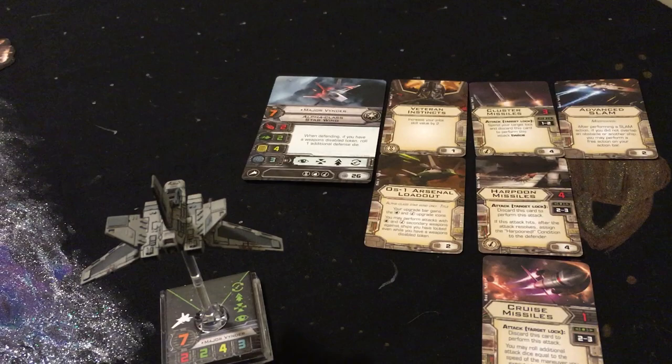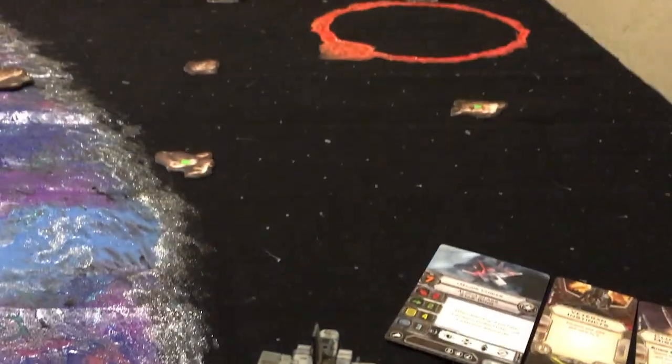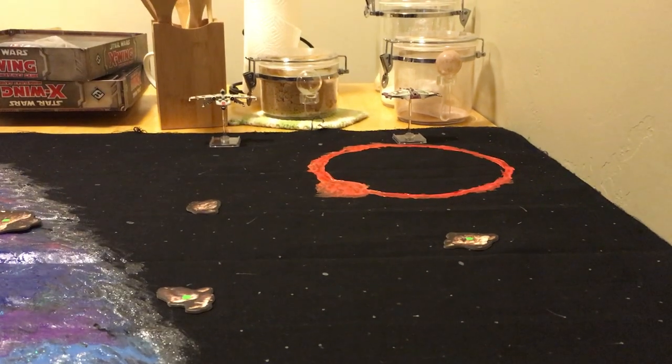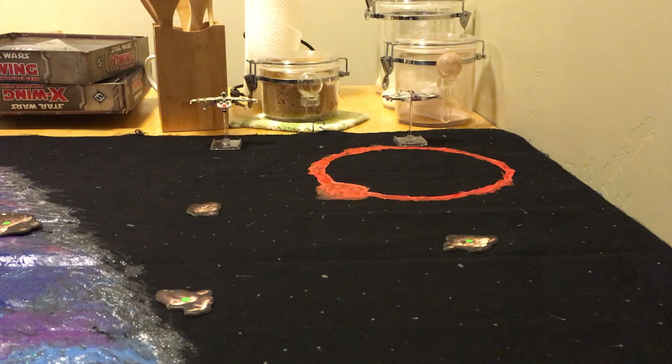On the first turn of the game, usually you don't start the engagement. I'll zoom out a little bit to show you the scenario I've set up — and yes, I am doing this on the kitchen table. There is a K-Wing and a Scurrg Bomber. If you pay attention to the meta, you know a K-Wing Miranda and a Scurrg Bomber with Nim is super popular right now.